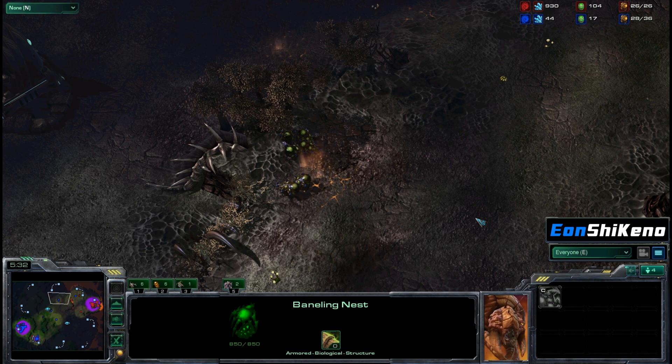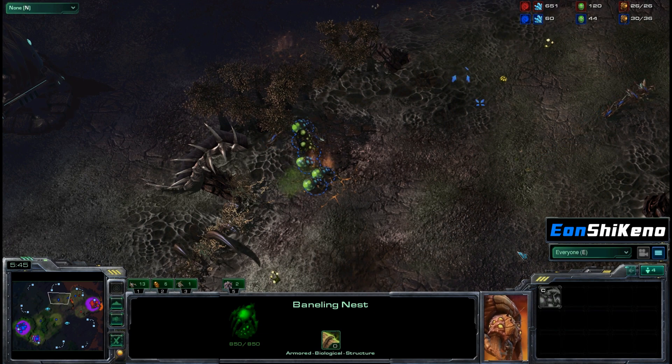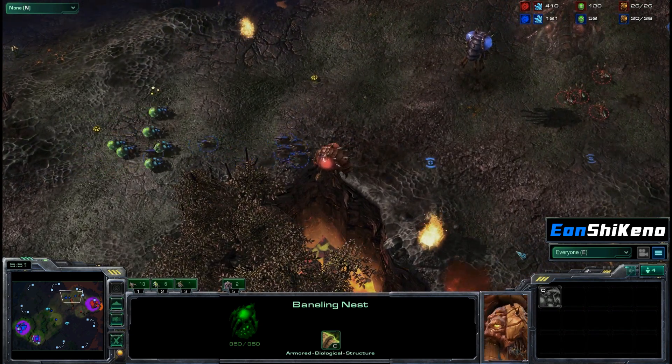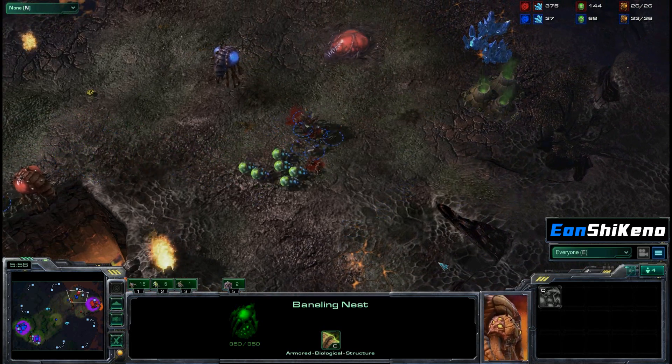As soon as you get enough gas, throw down six banelings, and then of course reinforcements are on the way, streaming across the map. Don't forget to do larva injects from your queen at your main, because if you don't have those larva injects, you're not going to have enough larva to produce Zerglings in great enough numbers to take over your opponent.